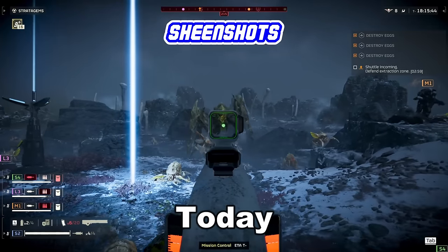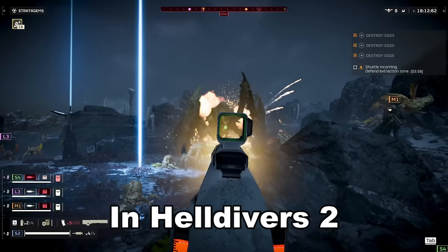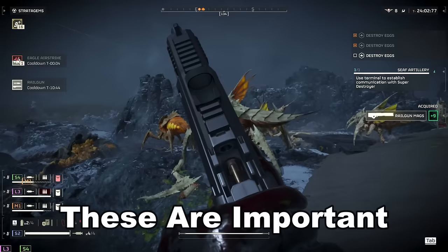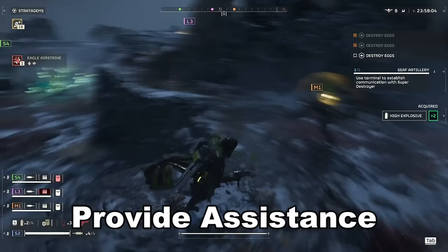Today we're going to be ranking all of the support stratagems in Helldivers 2 — specifically the stratagems that drop support weapons, which you could also consider your heavy weapon. These are important as they take up one of your four stratagem slots on each mission and usually provide assistance in taking down tanky enemies, nests, and large groups quickly.